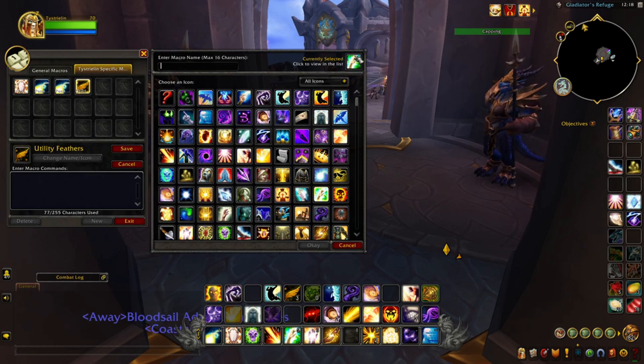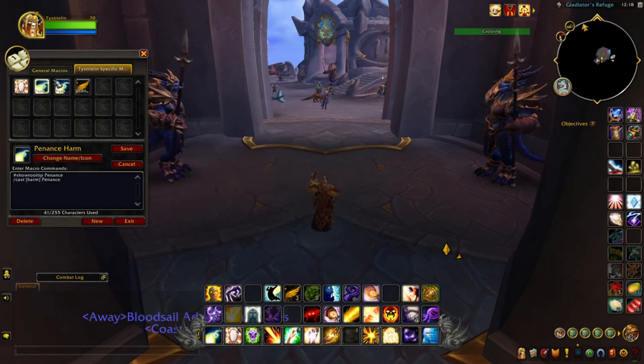The icon will appear at the top right corner of the tab once selected. The macro name should be a general name and a little bit of an action associated with that particular spell. For Penance, I chose 'Penance Harm One' and 'Penance Heal' because Penance does damage output on an enemy character and healing output on an ally.